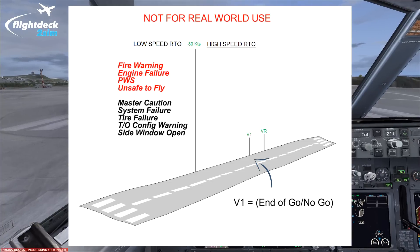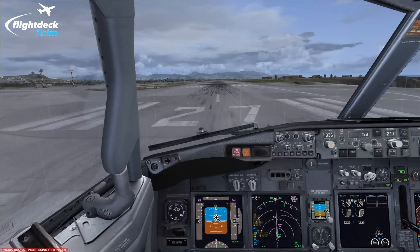Above 80 knots we enter the high speed RTO regime and we can only stop for four reasons — and this is based on my company's practices, it might be different elsewhere. Those four reasons are: fire or a fire warning, an engine failure, a predictive wind shear warning from the weather radar system, or if the airplane is unsafe or unable to fly.